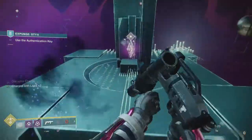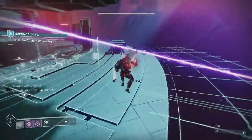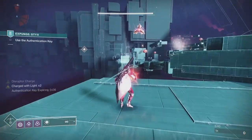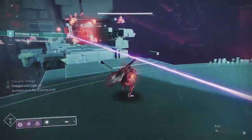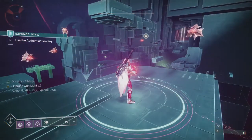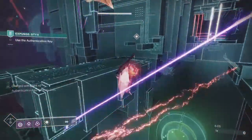I never found where the teleporter was to go back, so I actually had to run this section. I used exactly what I said before — I charged up the disruptor charge, standing on this plate here, and refreshed the authentication key timer so I had enough time to get through. It's just knowing where the plates are. I've got one here on the right. You get ten seconds on the timer, so especially when I've got such a distance to travel, I tried to make sure I had enough time to get to the next one.